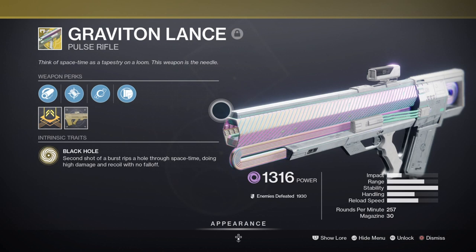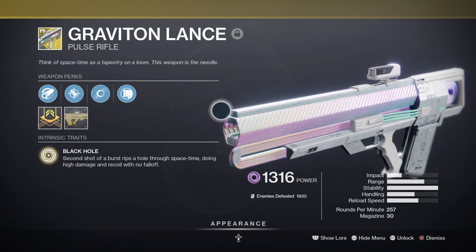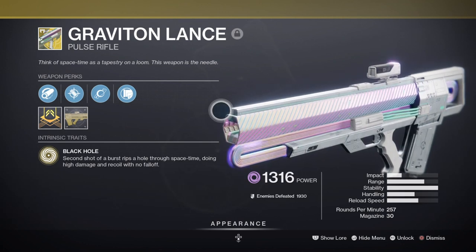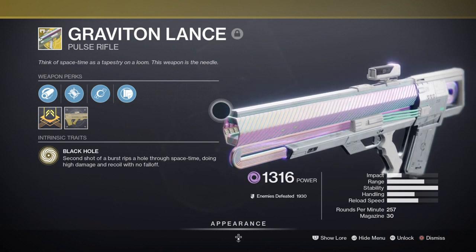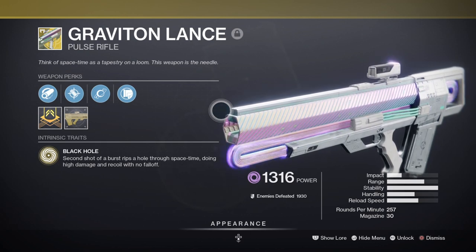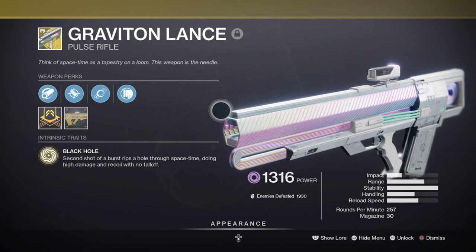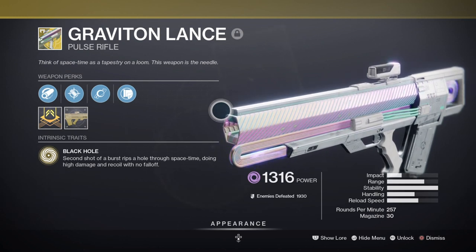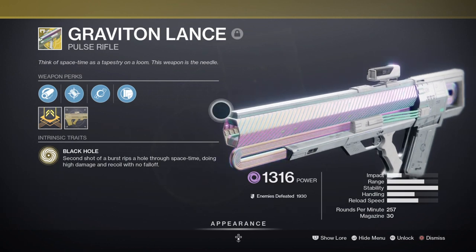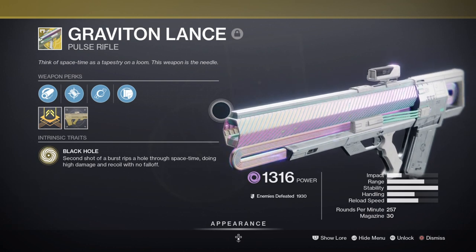For a secondary I'm using Graviton Lance exotic as I have found it to have the best synergy when combined with Precious Scars and triggering its effects. Last time I opted into using the Imperial Needle as it was both Void and very effective at taking enemies out within a few shots. As the season mods and gear have changed, I needed a weapon that would provide good DPS against single targets but also grant me the ability to always have the healing feature from Precious Scars kick in after firing. This is where Graviton Lance and the perk Cosmology comes into play.